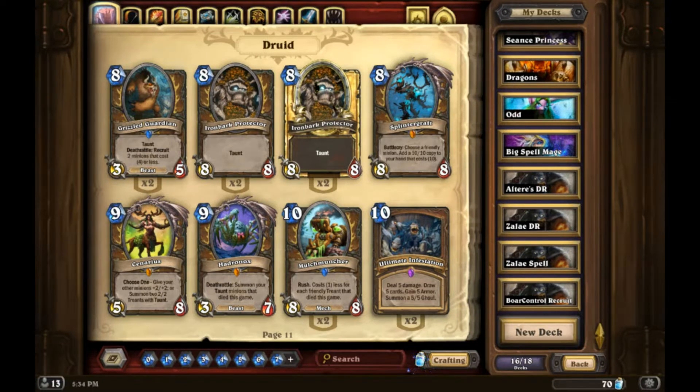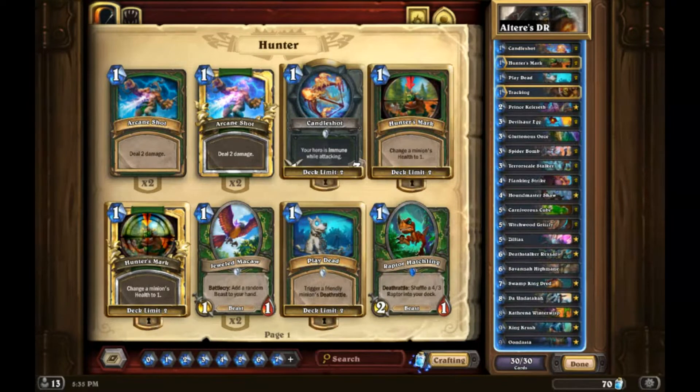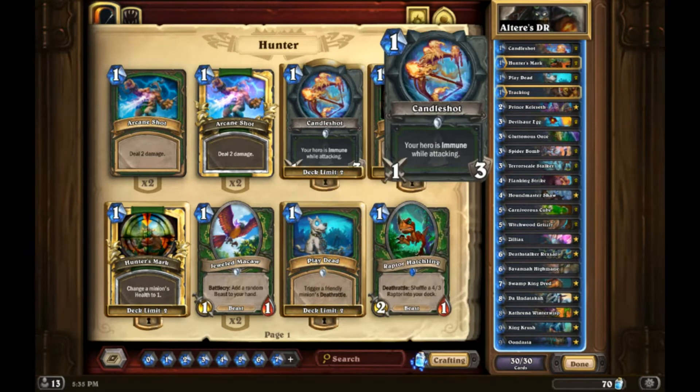I'm thinking I'd really like to get good at Deathrattle Hunter, but I know Spell Hunter is definitely the flavor right now and it's really really good. I pulled up four different lists that are all pretty common right now, and we'll look at these real quick and then choose one to use as a baseline - that's probably the easiest way to go.